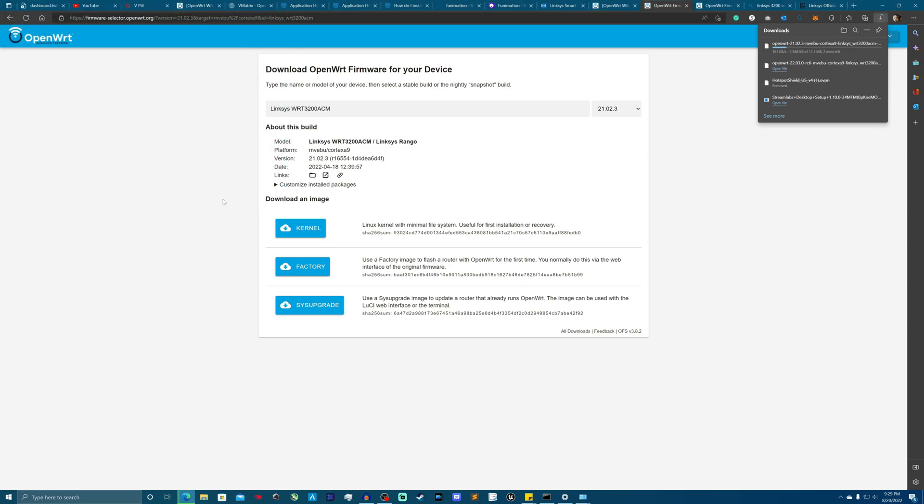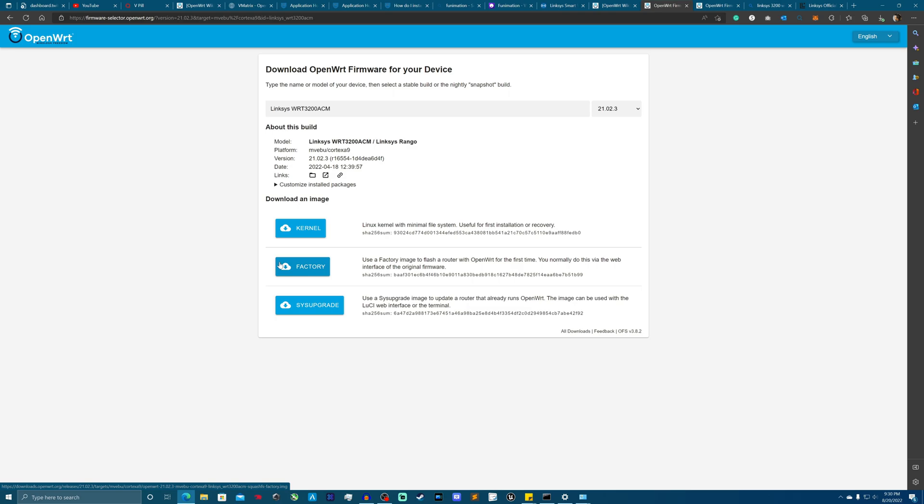Let me go ahead and download that. I'm currently in Egypt, so I'd be lucky to get 250 kilobytes per second — the struggle is real. This is downloading right now and will be done in less than a minute. You download the factory image when you're doing a fresh, brand new install of OpenWrt on your router.